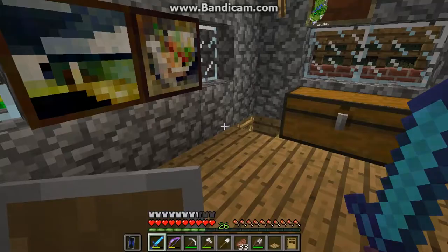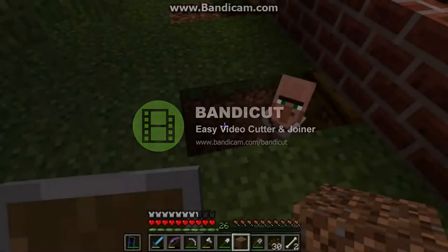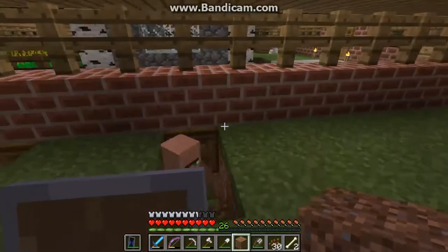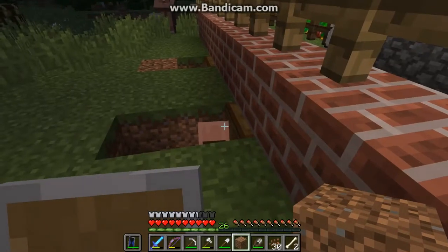I'm going to collect some resources and make more torches and stuff, and I'll meet you guys back here once I'm done. This is the problem with the murder holes — these guys don't have the IQ level to not just fall right back in.